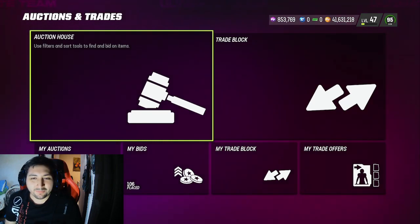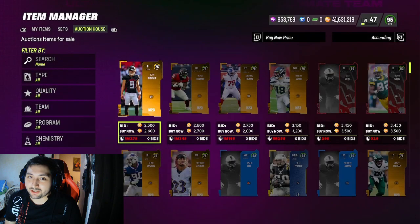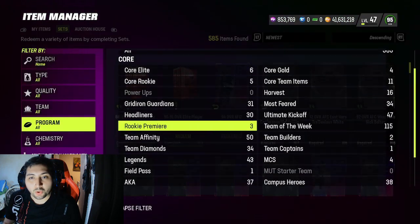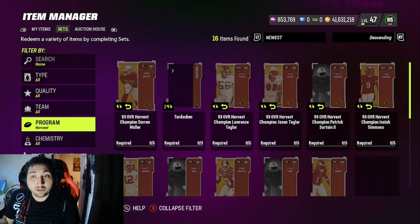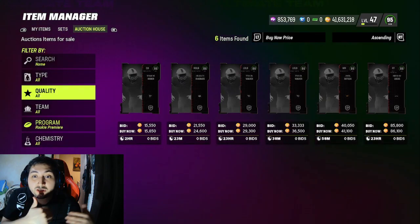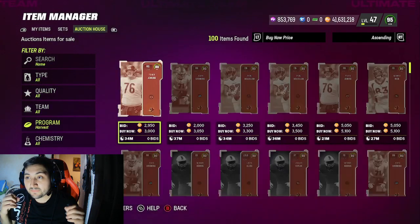Welcome back. Today's video we're going to be talking about the easy training method — how to get some very cheap training. It's a solid method, not a new one; we've been doing it for the past month and it still works. You make the heist set, make a harvest card, a 93 overall card, make whoever is the most expensive, do the set, quick sell the Fight Night cards you get back, and that's it.